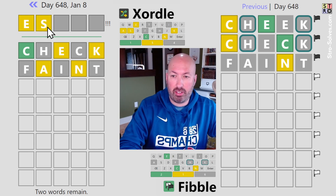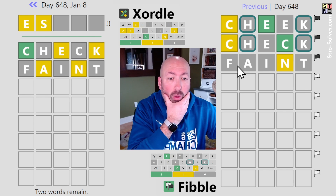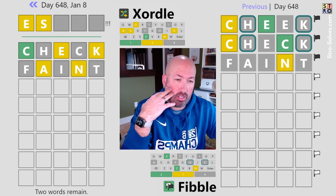We've got the yellow S there too, that's nice. What did we learn over here? Not really much. We know that at most one of F, A, I, and T can be in the word because only one of them can be a lie. If the N is the lie then none of those others are in the word.